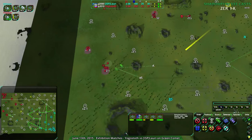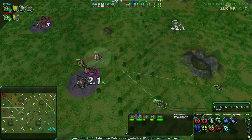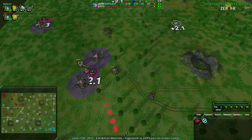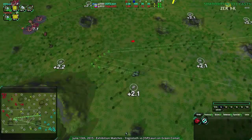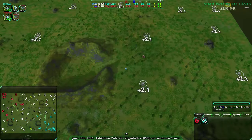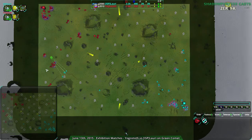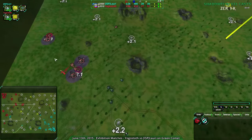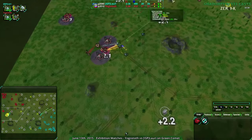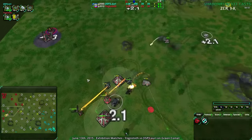Speaking of pushing their economy - Lory is going for an attack towards this side. Yoggzototh is well prepared for that, so that shouldn't be a problem. Other than that, everyone's just sort of setting up. Yoggzototh got out of position - that's a big deal. Lory, at this point, is going to have a complete field day. There's nothing that's going to get in their way right now.